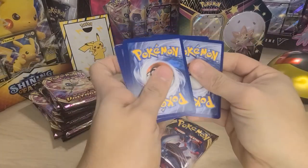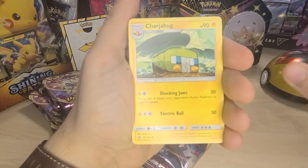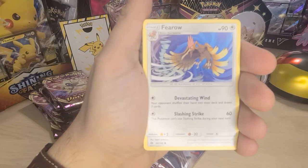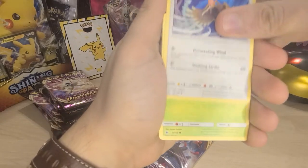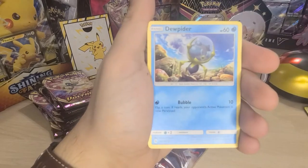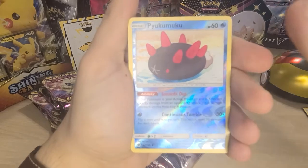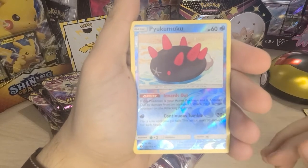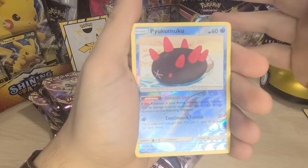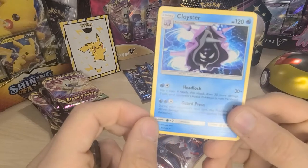Let's keep going — there's nothing I love more than opening up a fresh pack of Pokémon cards. Charjabug, Steenee, Ferroseed — look at that twister — Ferroseed, Lilipup, Dunsparce, and a reverse holo uncommon. Do you really want me to try to pronounce this right now? Pyukumuku — I'm not sure — and a Cloyster, non-holo rare. Nice artwork though, nice artwork indeed. Alright, Sword and Shield, let's keep it going.